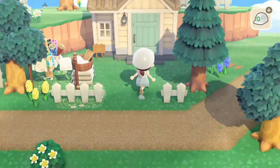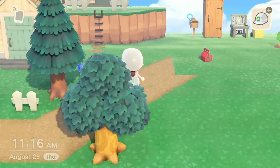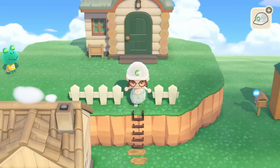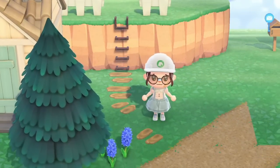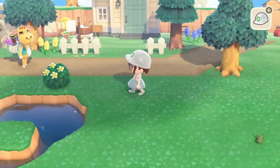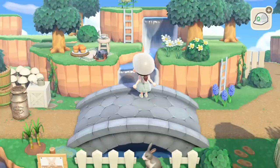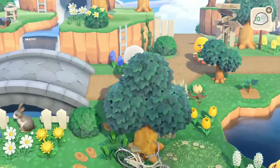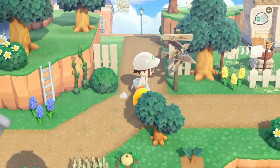Heading over this way, I just wanted to have some houses up here. I'm also really trying to utilize things that I don't normally use. So I've been trying to use a bunch of these ladders because I think they're really cute. Not only do I think I don't use them often enough, I think as a whole we don't use them often enough. We got them with 2.0 and we're not using them. So I challenge you to go right now and add some more ladders to your island — they're cute, they add some texture to your cliff sides, and for the most part they're functional.